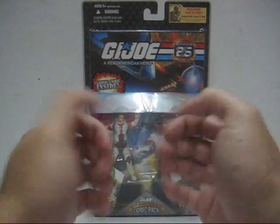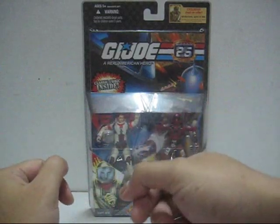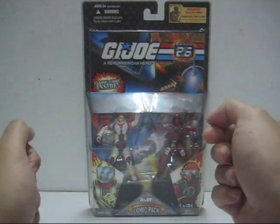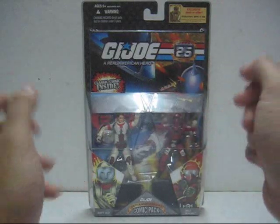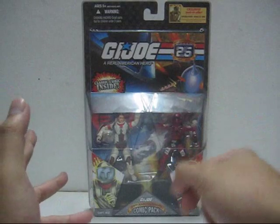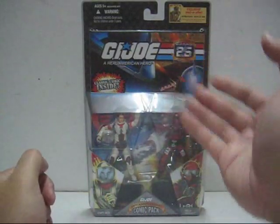Hello everyone, this is 05, and welcome to the Global Mass Central Toy Review. Today we're looking at the 2008 release by Hasbro of the G.I. Joe celebrating the 25th Anniversary action figure reveal. Today's action figure reveal is looking at the Comic Pack issue 115 featuring Captain Ace and Wild Weasel.